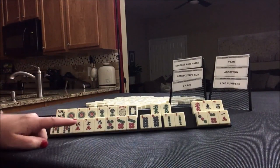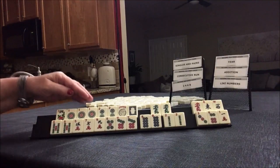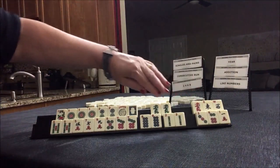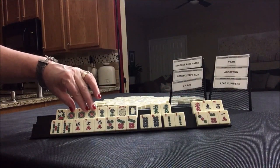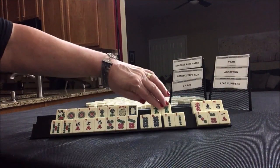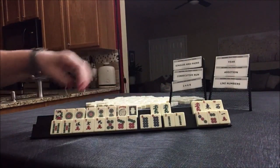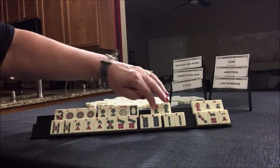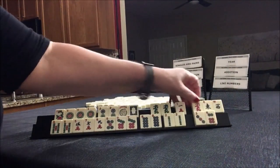Consecutive run and singles and pairs. The other option might be like numbers with ones and dragons. But we have only one big multiple with the ones and a multiple with the dragon. Let's see if we have 3, 6, 7 versus 3, 4, 5, 6, 7 — it's kind of equal. Oh, 8 — there's one more because we could use this.